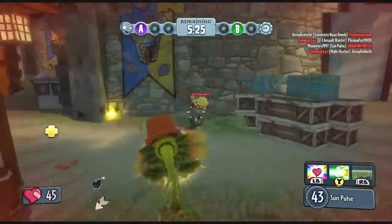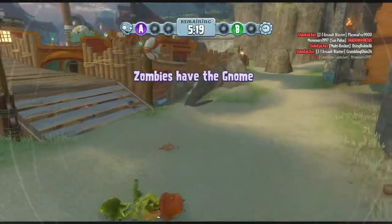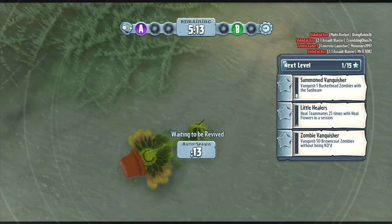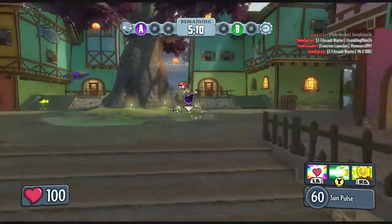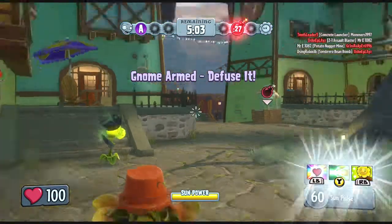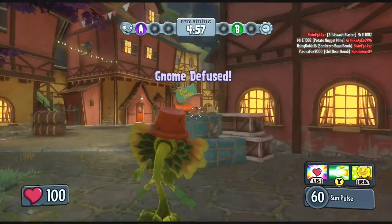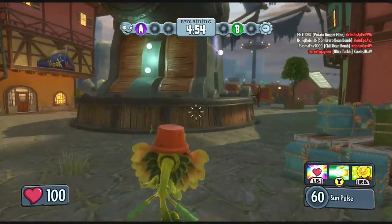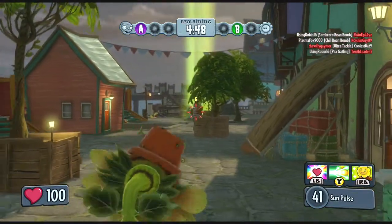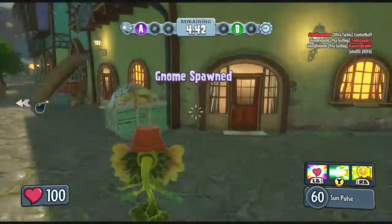That guy just didn't do anything to protect himself — not complaining. I should've ran away. I'm not good with a Sunflower. Sunflowers usually like — you have to stay back, cause you're very fragile, little flower. Problem is, I like getting into the action. I don't like to hang back and just snipe. I guess that's what the cactus is all about, but still — why is it that when I play as cactus, people find me anyway?